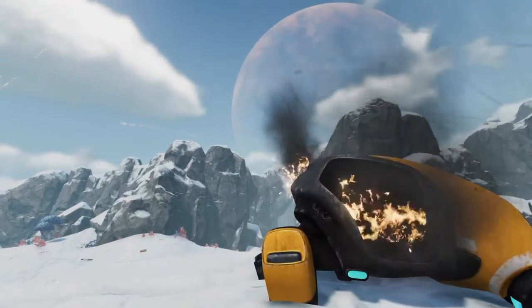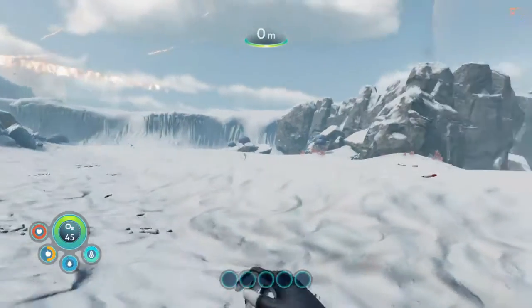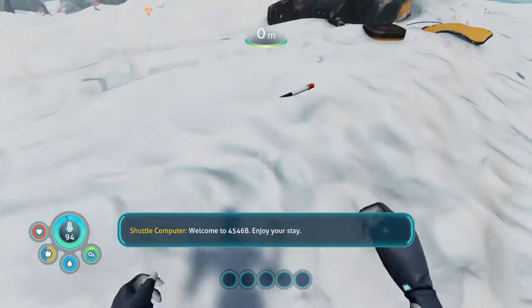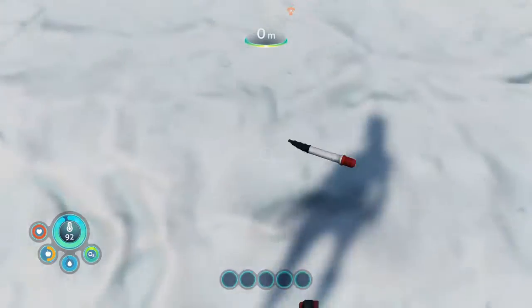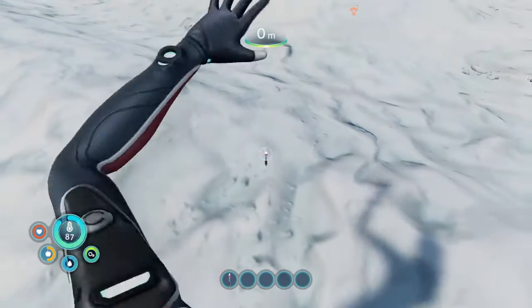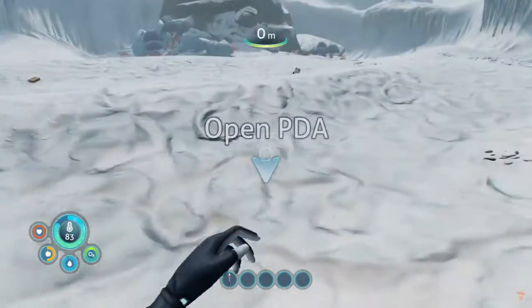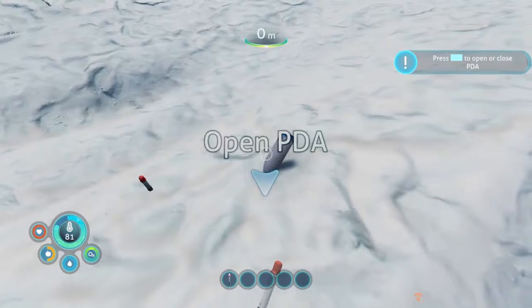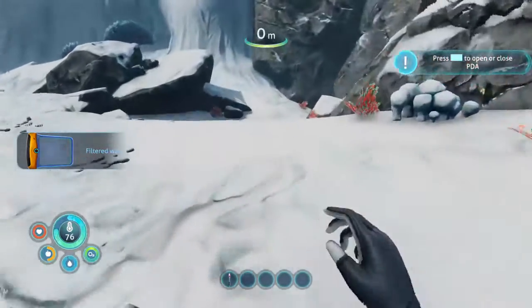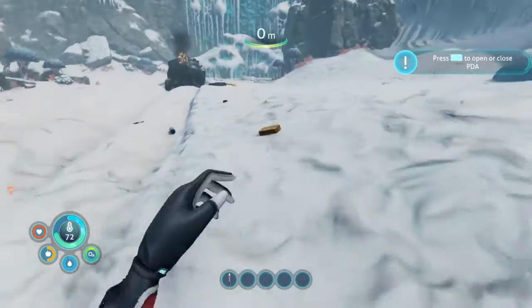The previous file was on Freedom Mode. This mode is the full gamut — we're going to learn everything about this game. We're going to need every resource we find. We'll collect flares, materials, food, water — we're going to need all of these things. We also have to watch our temperature.